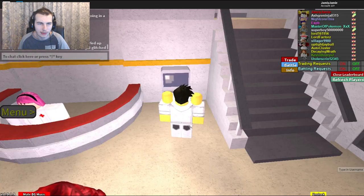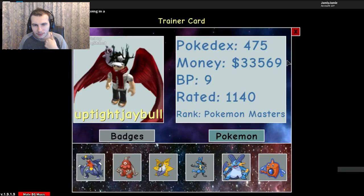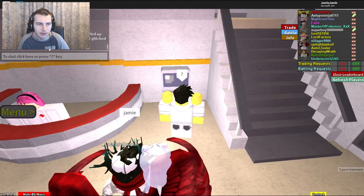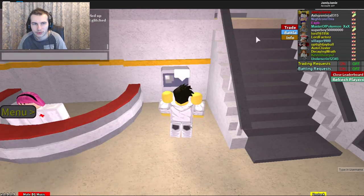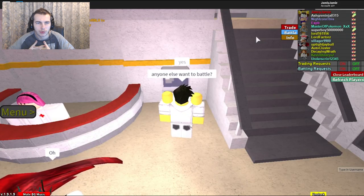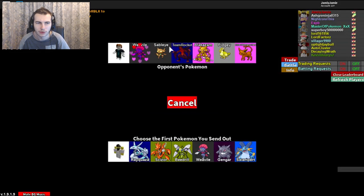I'll battle after I get these Pokemon leveled up. This might take me a little while because I've got a lot to do tonight. Didn't we already battle uptight? Yeah, we did. I think Master wanted to battle — let's see what he has. He also has a Kartana. Anyway, anyone else want to battle? We've got Kevin — let's see what his team is. I wonder if he still has the Pidgey. He still has the Pidgey. The nickname here says Team Rocket — what's this guy's team?